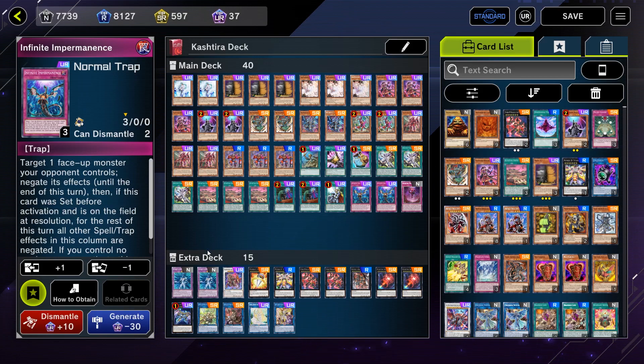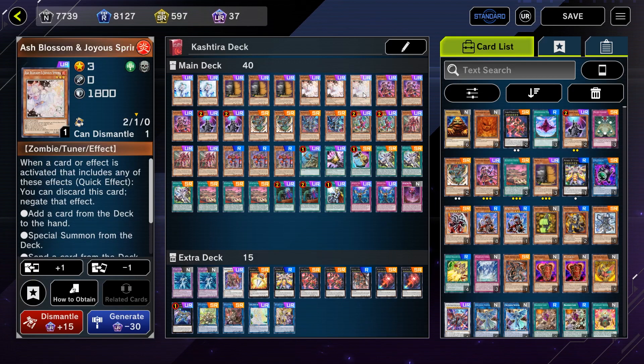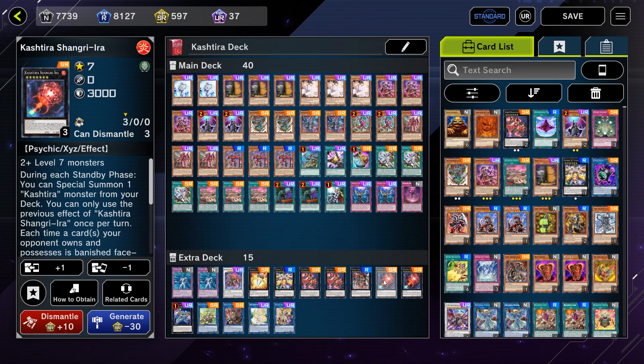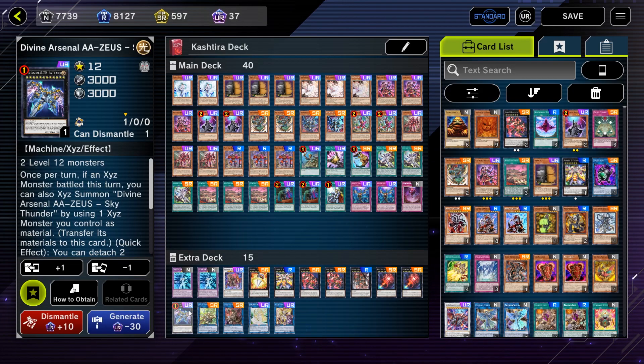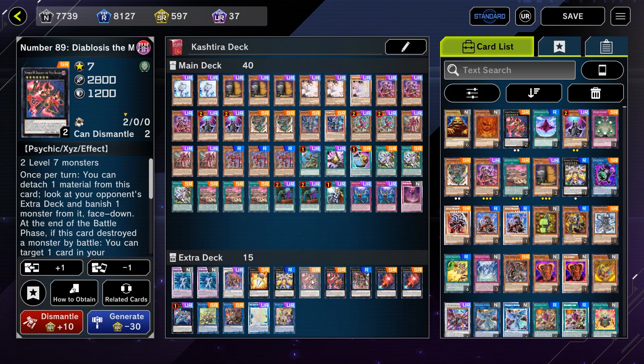For the extra deck, I'm playing two copies of Aqua Neos for Instant Fusion, and one Bernadette of Fire which is basically just an Ash Blossom with a random level 7 monster. As for the Xyz monsters, I play one copy of Big Eye, one copy of Titanic Moth, two copies of Diablosis, two copies of Shangrila, one copy of Dark Armed, and one copy of Zeus. Diablosis and Shangrila are the bread and butter of the deck - you want to play them turn 1 to limit your opponent's zones. I'm playing two copies of both; you can play three but it's a little excessive unless you're playing Port of Extravagance.